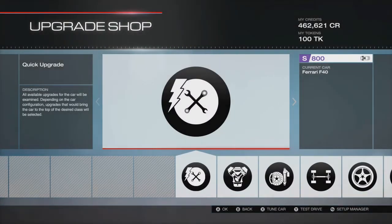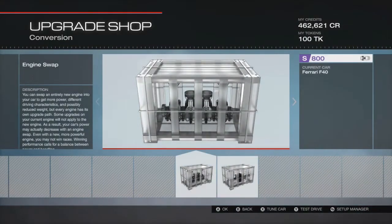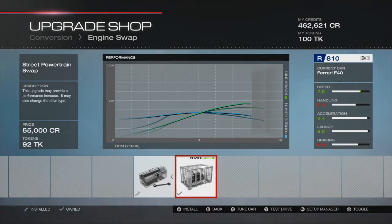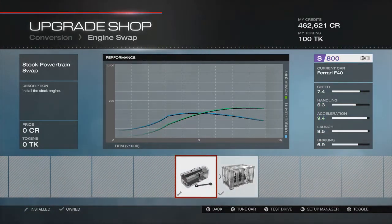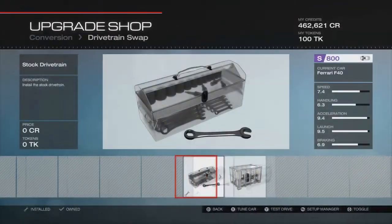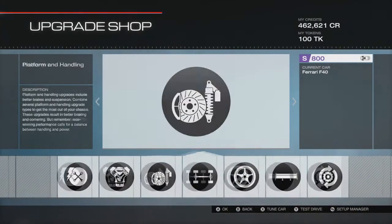Okay so here we are on the upgrade shop. As usual we shall start with conversions. For the engine swap we've got the stock engine in this, but you can actually fit the upgraded engine in if you want to change the build around. For this one I'll use the stock powertrain and stock engine. Drivetrain is stock as well, so we've left it as rear wheel drive. We'll have a look at the engine upgrades now.